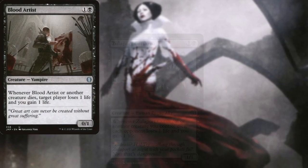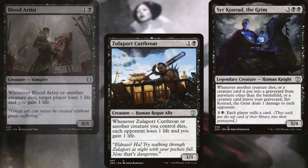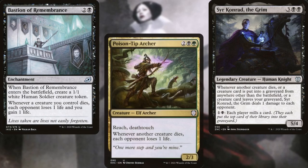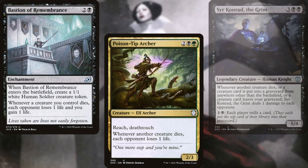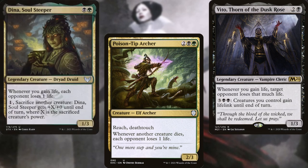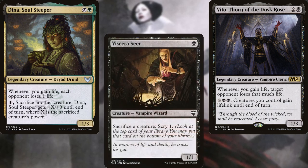Blood Artist, Zulaport Cutthroat, Sir Konrad the Grim, Bastion of Remembrance, and Poison-Tip Archer make up our aristocrats. Vito Thorn of the Dusk Rose pairs nicely with all of them, as does Dina Soul Steeper. In fact, Dina serves double duty as a spare sacrifice outlet alongside Viscera Seer.